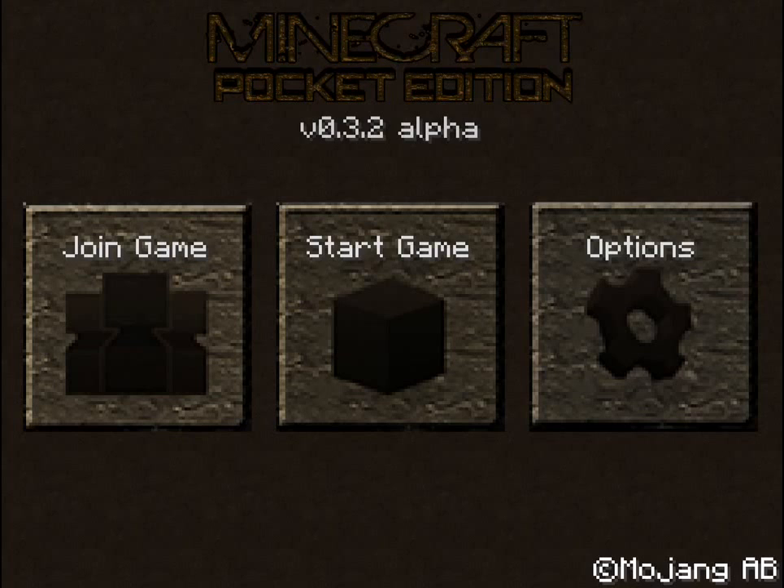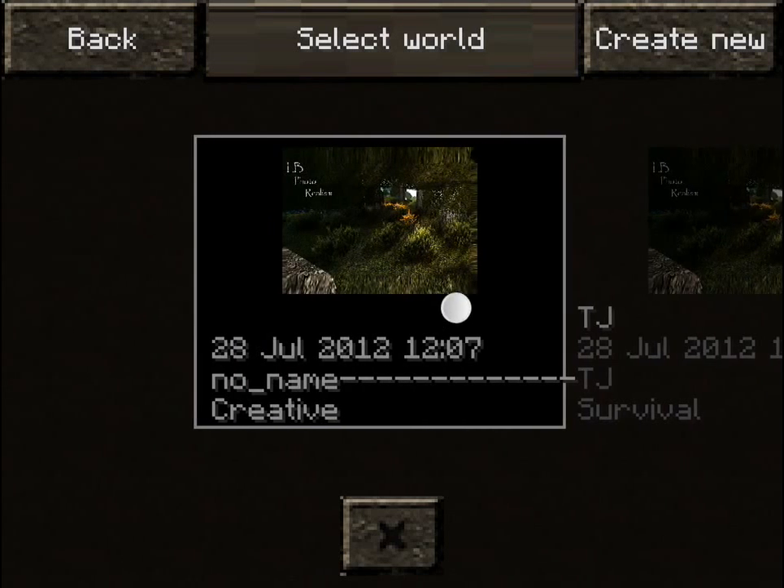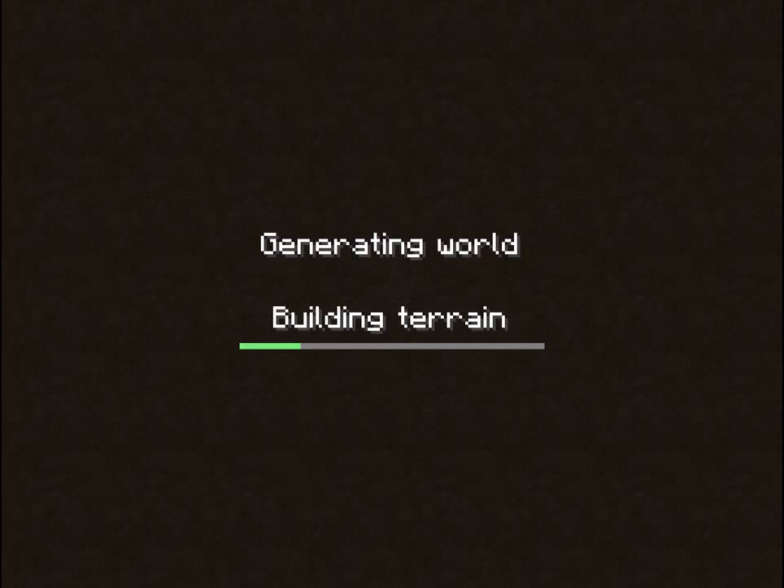First of all we're in the main menu and it does look pretty nice — well, let's say old but it's kind of nice, it's realistic. I like it. When we come on to our world select, this is the world we're using today, this first one here. You can see they have a nice photo showing — I think it's the name of the texture pack — getting a little photo of the landscape, but all the buttons look nice so let's just click on this world and enter it.